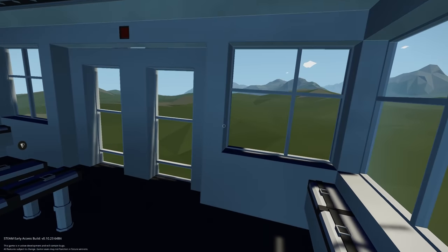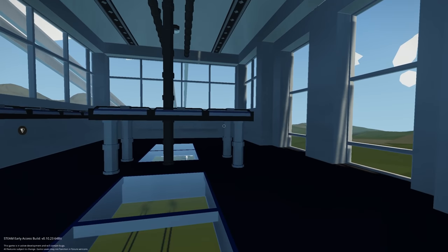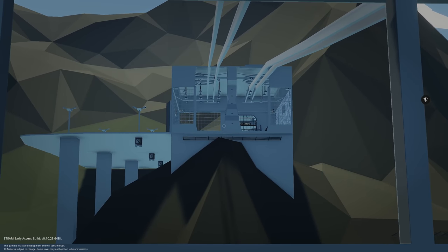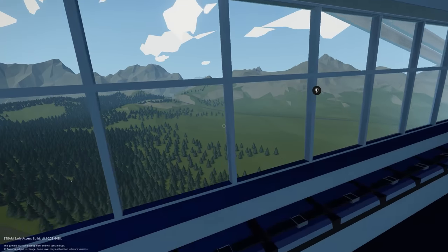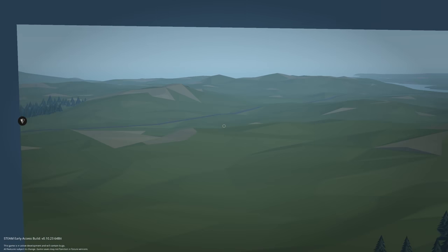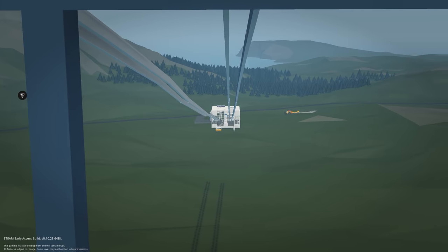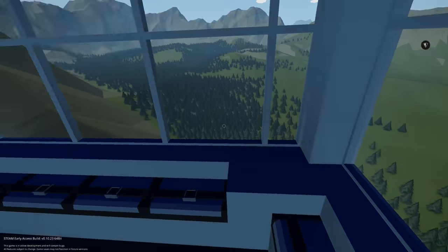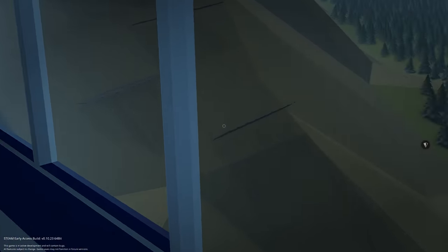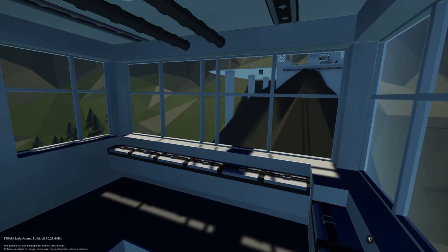We seem to be keeping quite level, which is nice. We're just approaching the top now where we get off, and you can have a nice overview of the back of the island. You can see all the way back to where we started from, and how far we've come up. Looks like he's got some barriers here just in case people fall.